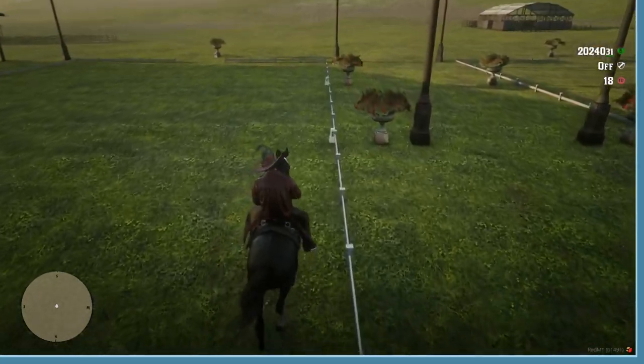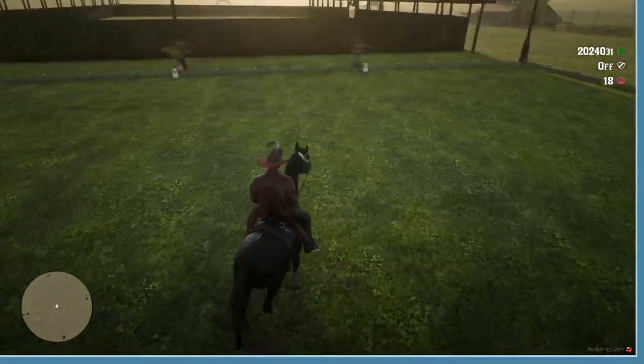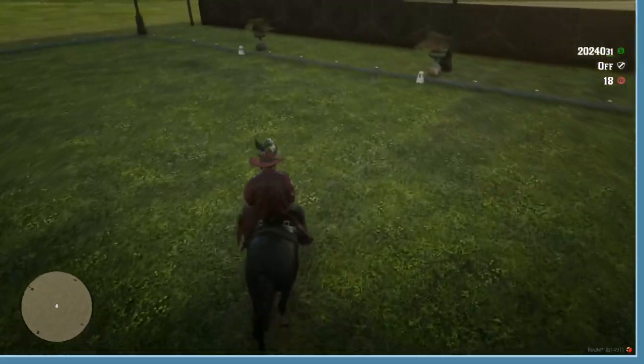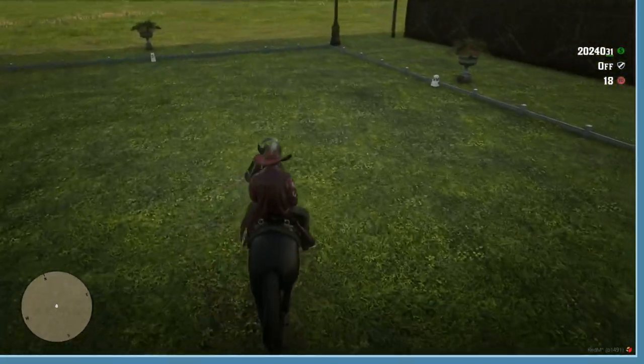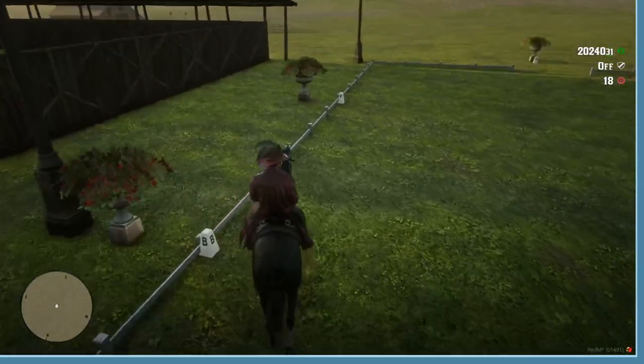At E we are doing a half circle left in the trot, so a 10m circle to X, and then at X we are doing a half 10m circle right to B.